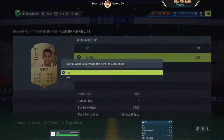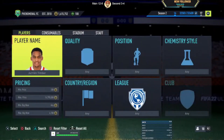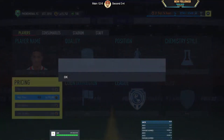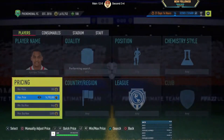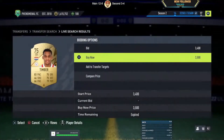Managed to pick up one at 3.8, but didn't get another — that would have been 100 coins profit after tax. Let's try adjusting the filters and see what pops up. Seeing a 3.5 listing but missed that one too.